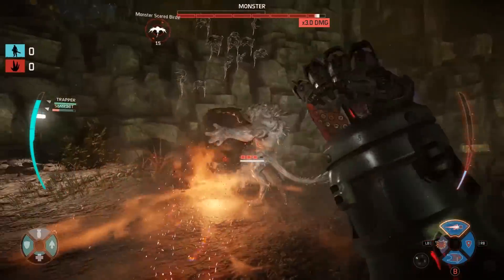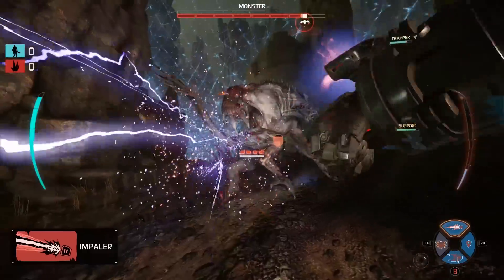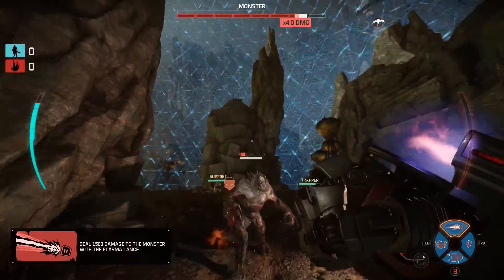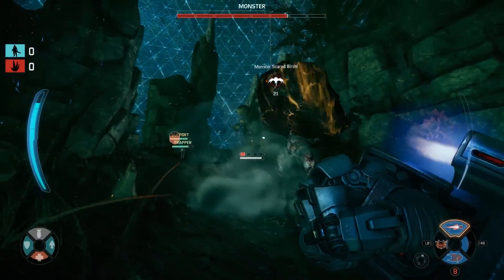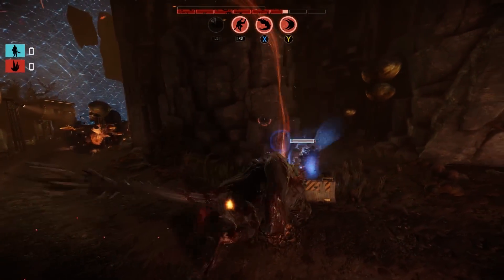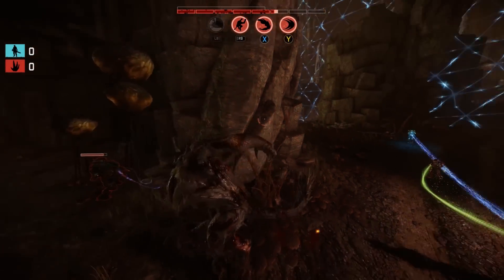The Thunderchild has three unique abilities: the Plasma Lance, which is a melee whip strike; the Autocannon, an anti-aircraft inspired weapon; and the Thunderstrike, a jet-boosted leap that's basically the equivalent of Goliath's leap smash, but on the hunter side, jumping in on the monster.